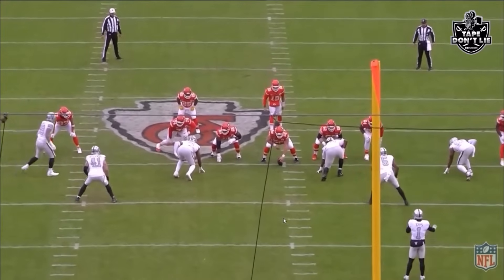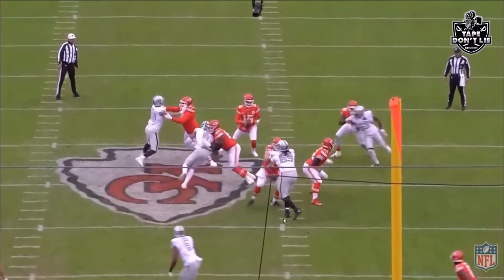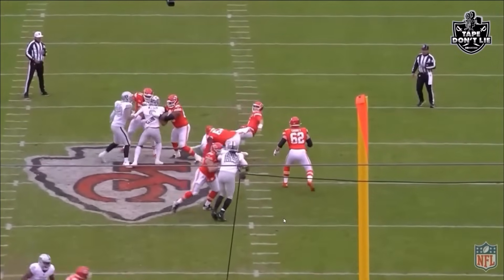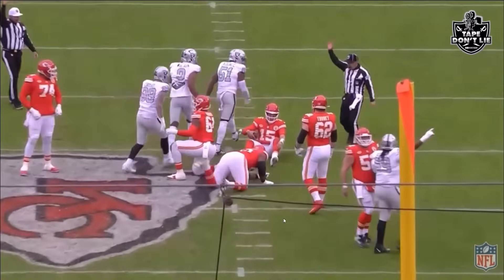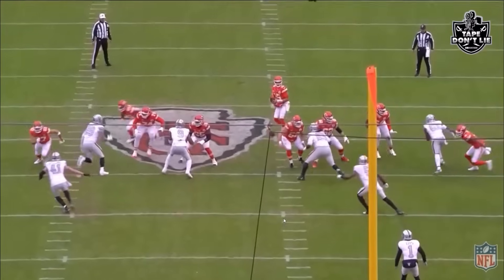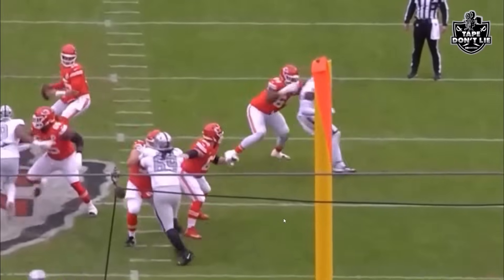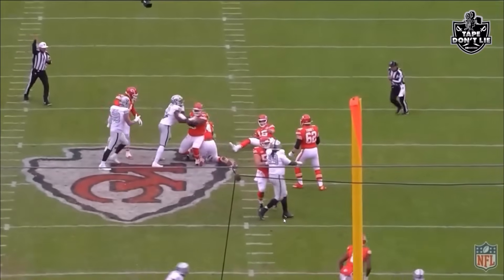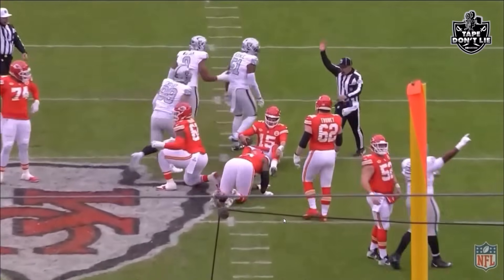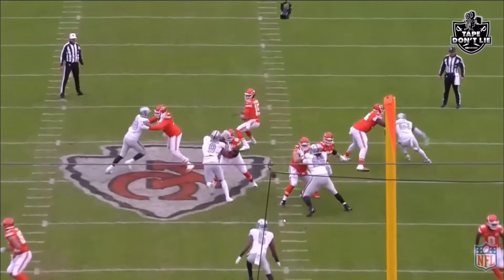First up is Malcolm Coons getting the sack. You see Coons on the right side, gets that spin move working — sack on Patrick Mahomes. Watch how he gets the guy leaning outside, off balance, then spins back inside and finishes off that sack. Malcolm Coons set the tone; the defensive line just dominated all game.